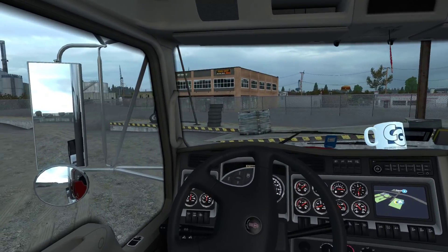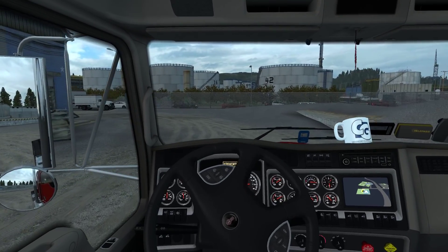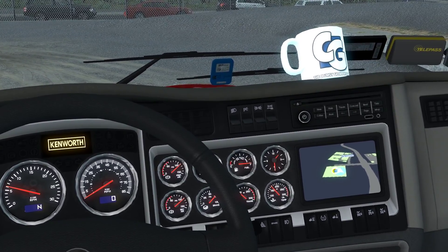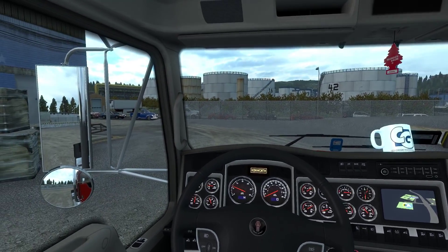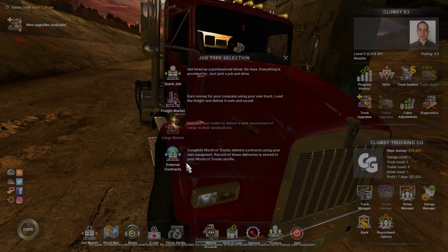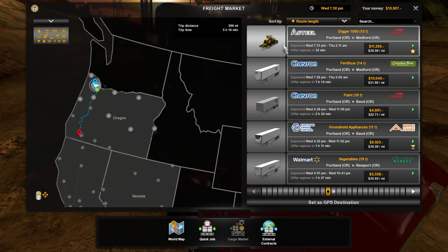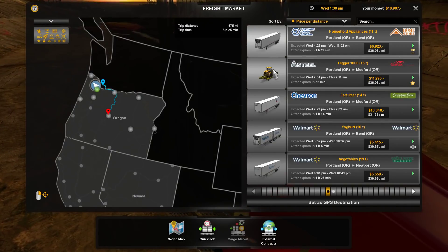What time is it? The time is 1:30 PM — I can read that on the clock in the upper right dial, right beside the GPS. Alright, let's go get our first cargo. One step at a time. Let's sort by price per distance because we need as much money as possible.